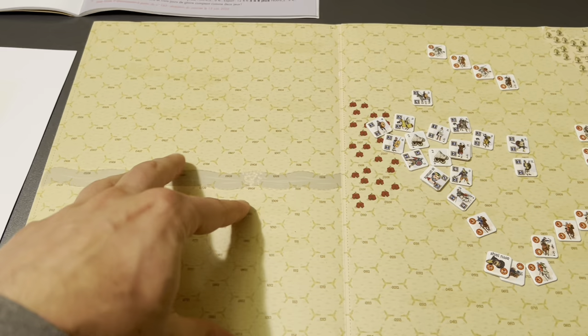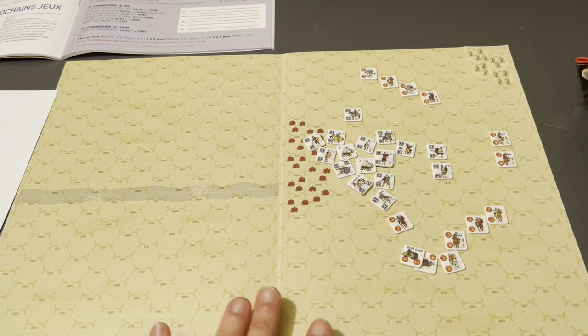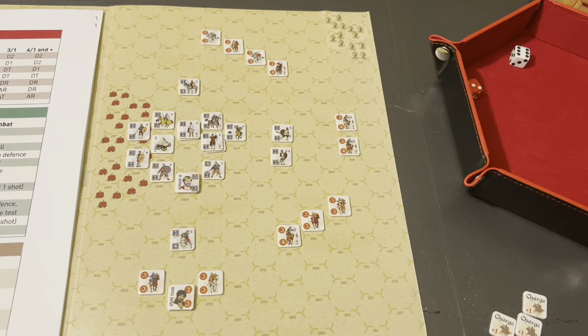This game came with a fold-out map, A4 European size. Each section is a single map for a battle — you can see they're labeled. Here's map F, here's map E, and on the other side there's one more. So you play all of the scenarios on this little fold-out, which is pretty nice. So that's what we're going to be doing.